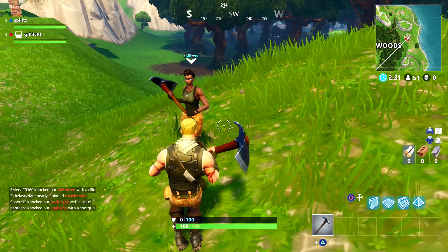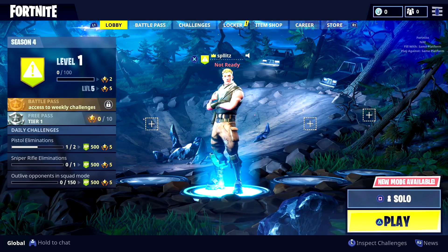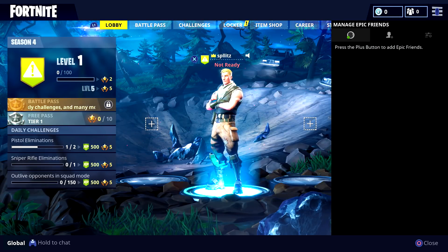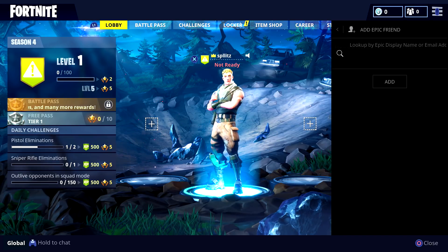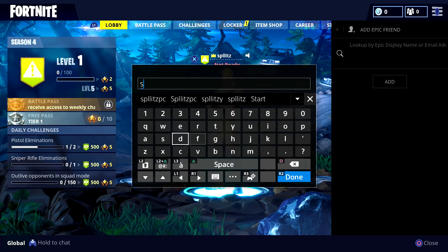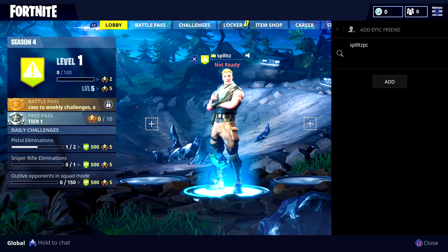It's a really easy setup, so let's get right into it. I'm gonna add my own Fortnite PC account. You want to go to your Epic friends right here — you can see these three tabs. Click the middle one; that's where you add your friends. Whatever your friend's Epic account name is, type that in — it's not his Steam account, it's his Epic Fortnite account. Once you do that, click Add.